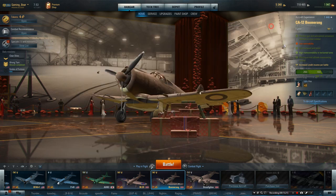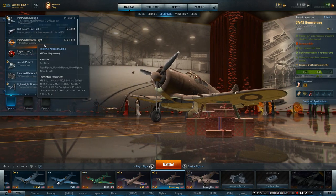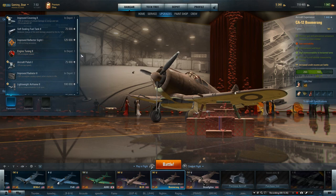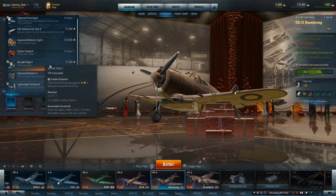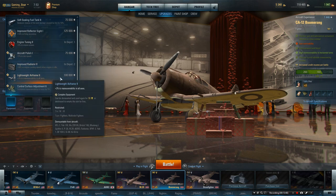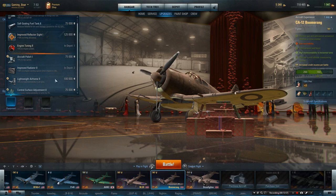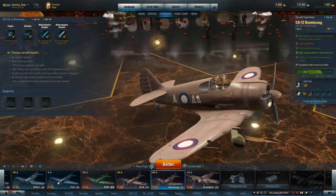First time out. No special crew. Very basic equipment - this is straight out of the box. What would it need? An improved reflector, definitely. Engine tuning - it doesn't feel like it needs it. Aircraft polish - maybe a little bit. And lightweight airframe - additional manoeuvrability, just a little - to give you a little bit more of an edge on the Japanese. So improved reflector. Really, really nice. It's an excellent plane - an exceptional plane - and well worth the money.